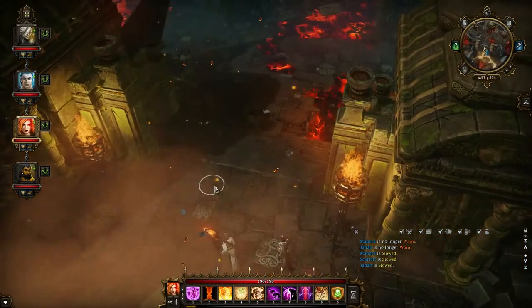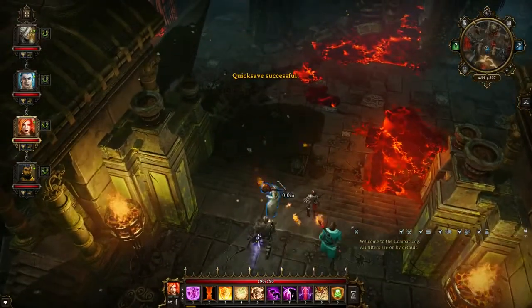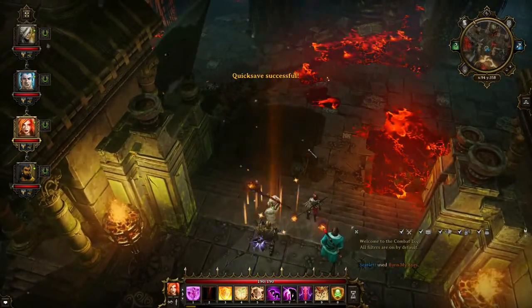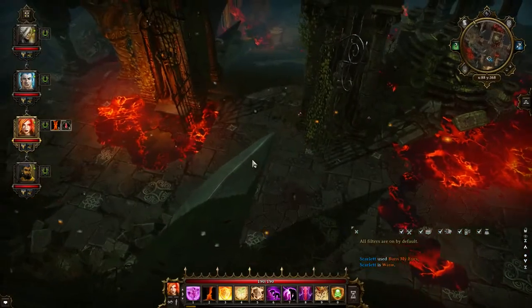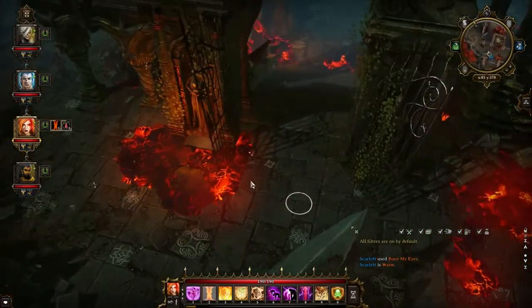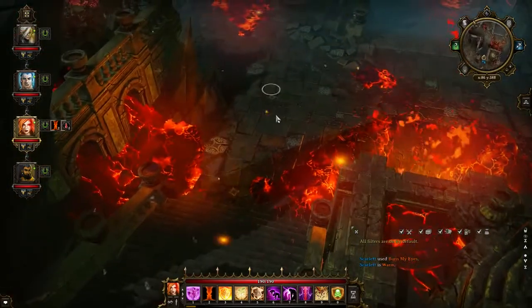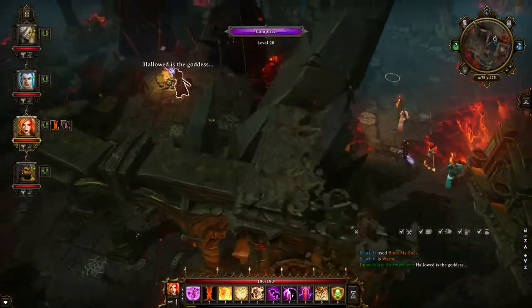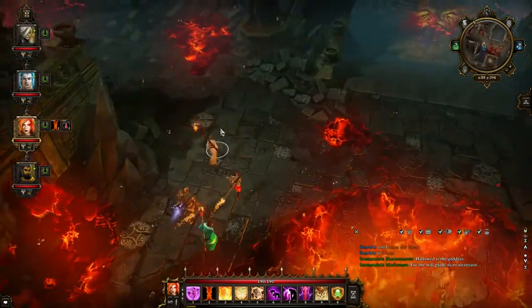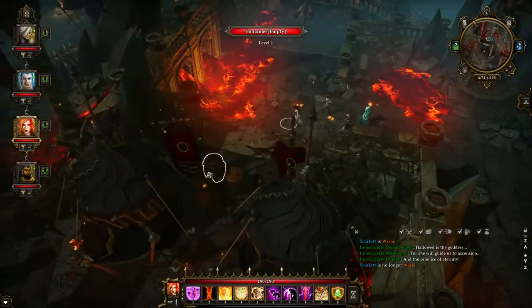But here it looks like it's alright, so we're gonna start using our perception again. There are some demon dudes here, a lot of other shenanigans. What exactly do we want to do here? I'm not sure. She will guide us to the objective I think — we need to talk to those guys. We may have talked already, I don't remember.